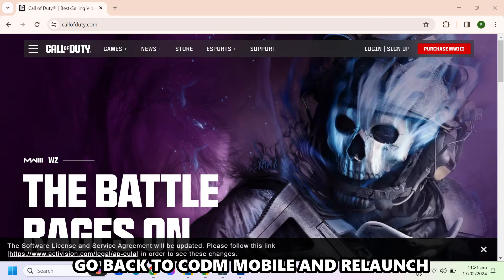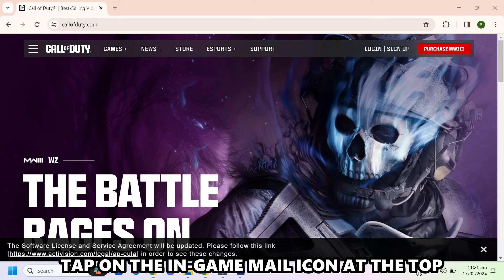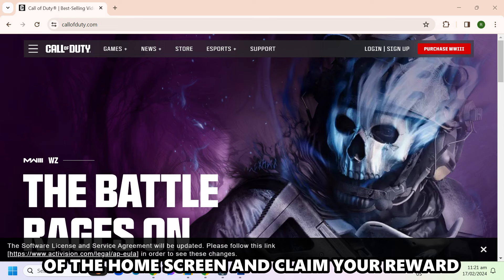Tap the Submit button. Go back to CODM Mobile and relaunch. Tap on the in-game mail icon at the top of the home screen and claim your reward.